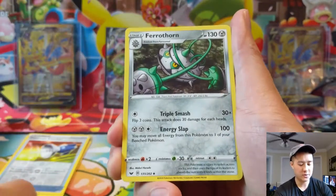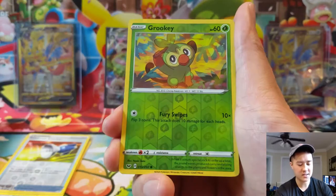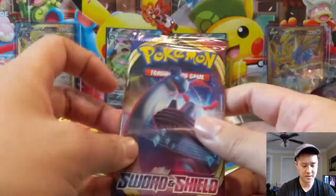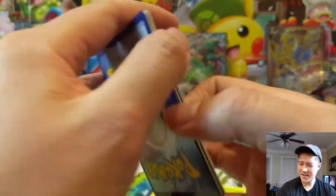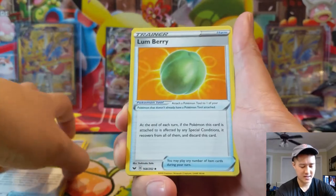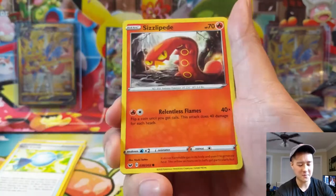We got a Switch — always need those. Blipbug, Rhyhorn, Clobbopus, Goldeen, Roselia, Grookey, and a Cloyster. I was kind of wondering if the Sword and Shield era Pokémon — that generation — just wasn't as exciting for people compared to other generations, and I wonder if that's affecting the surprisingly low amount of hype for this new set.